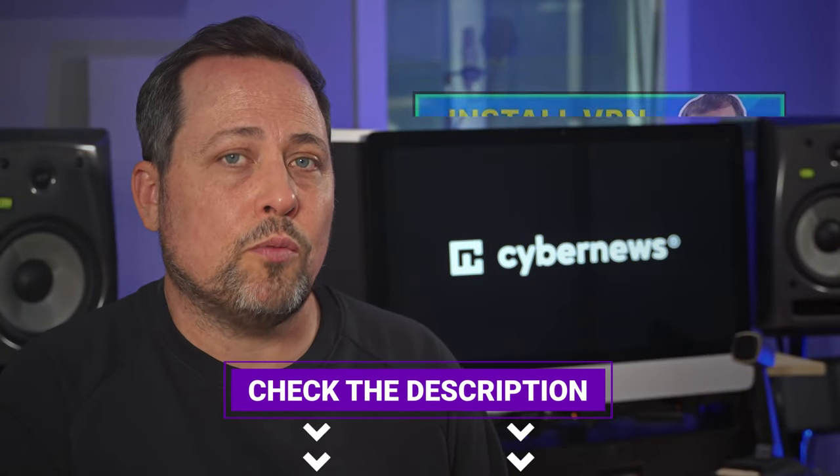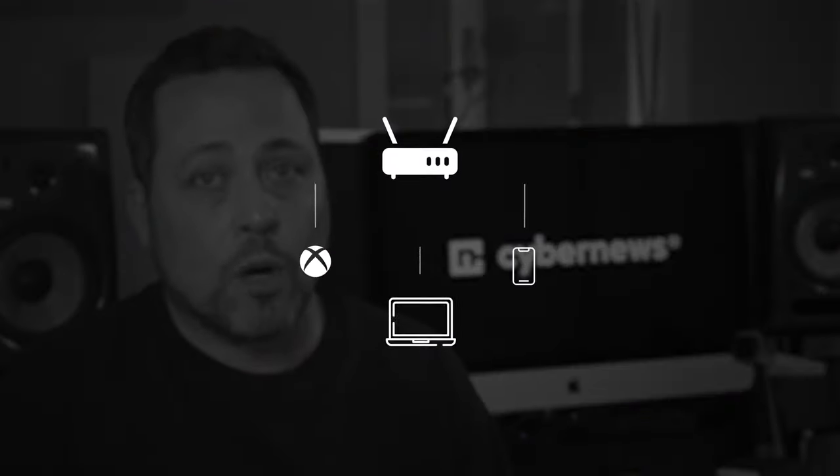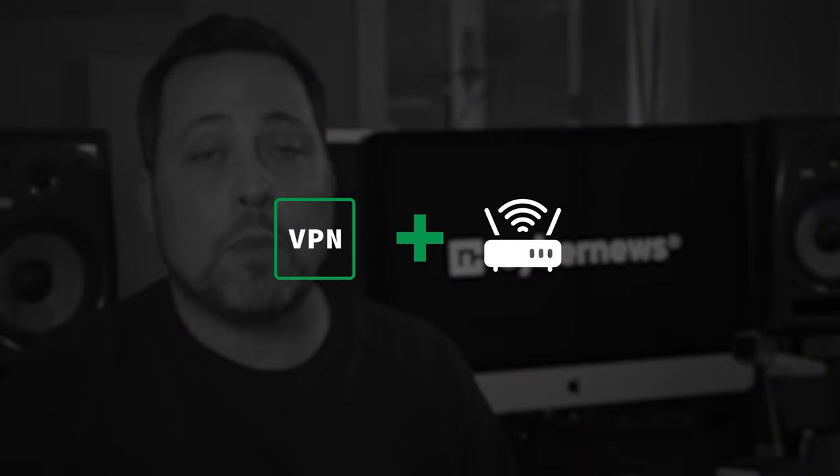We also have a whole video dedicated to this sort of thing, so I'll link that in the description and in the comment section as well. Once you figure out the router setup part, learning how to use a VPN on Xbox One is just a matter of connecting your Xbox to that router. However, this method has some drawbacks — changing servers can get complicated, and all devices within your network will go through the same VPN connection, which isn't ideal if you often switch between different VPN providers when accessing different geoblocked content.